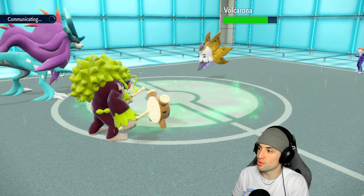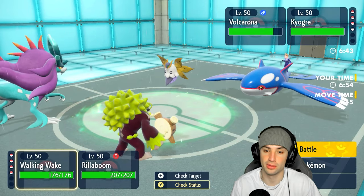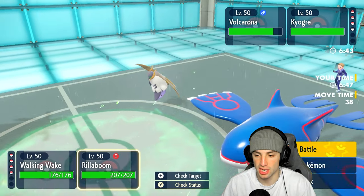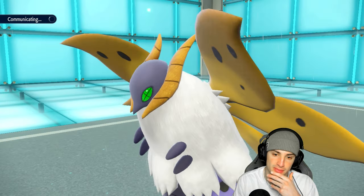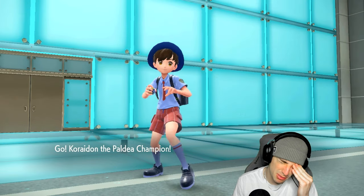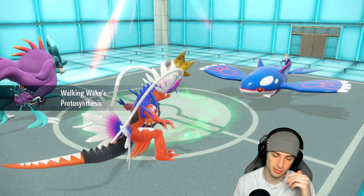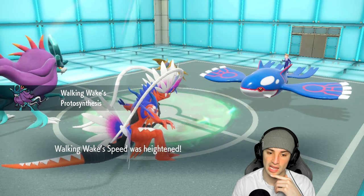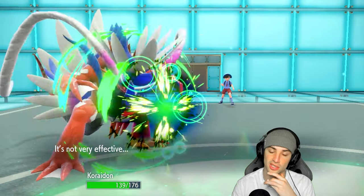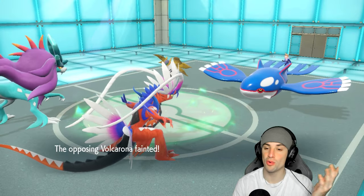They have Volcarona on the field and we know they have Kyogre. It's the perfect time to bring out Cryodon and reset our Volbeat. We bring out the sun - they don't have Tornadus anymore, Kyogre is on the field. We'll have sun for at least this turn. Proto Synthesis activates and my speed gets boosted. We're getting rid of Volcarona - you might be Choice but you're dead. No more weather control for them, which is massive. I've got Pyroar in the back ready to throw Solar Beams.